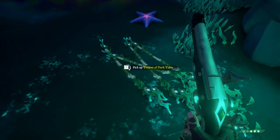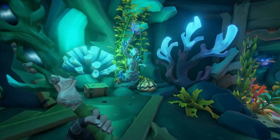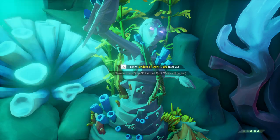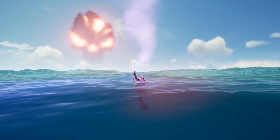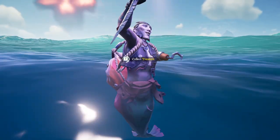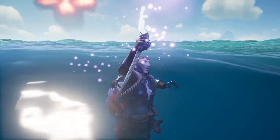The few times that I did it, there was 10 each time. Grab those 10 tridents, put them all into the mermaid, return to your ship, and talk to the mermaid. He will give you all your tridents, and then all you need to do is harpoon them onto your ship.